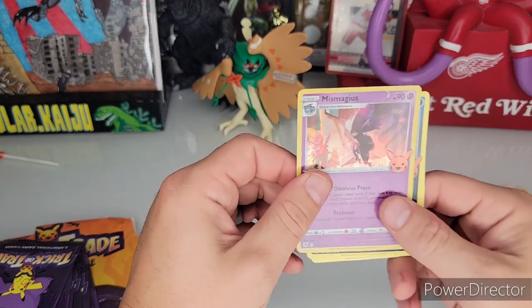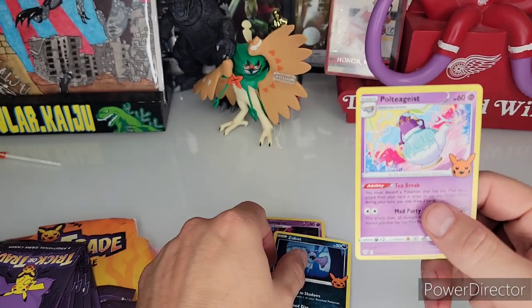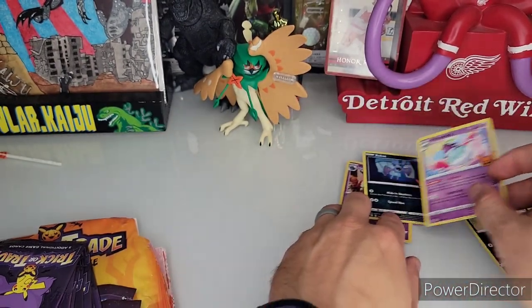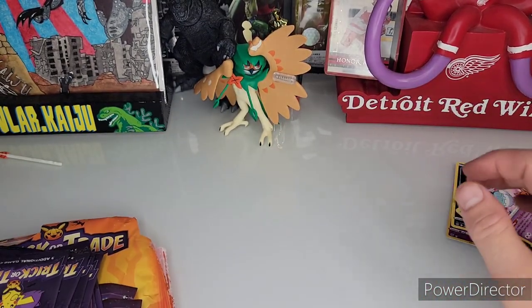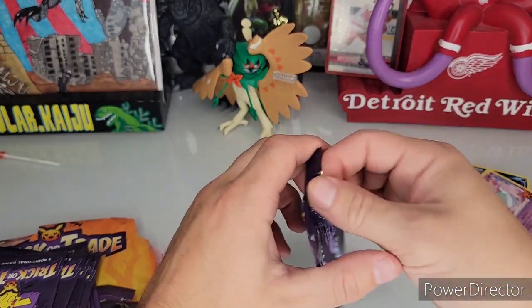We got Mismagius — cool! Zubat — I like that, it's like a little knitted Zubat, that's cute — and a Poltergeist. Three cards in each pack, this is kind of fun. I'm getting hits every pack. I wonder if you get EXs in each one too.